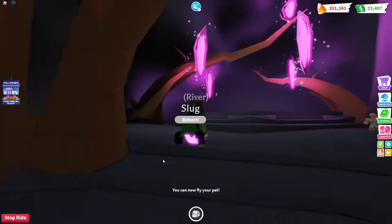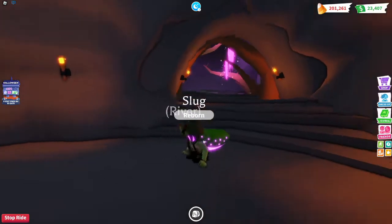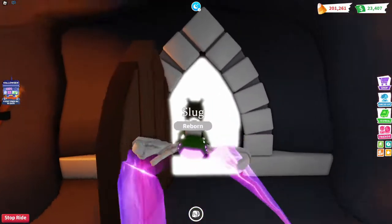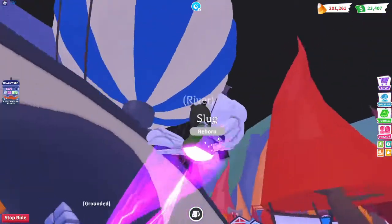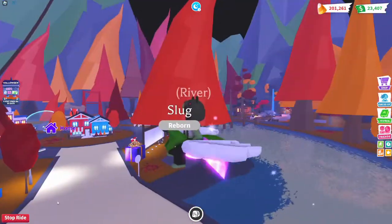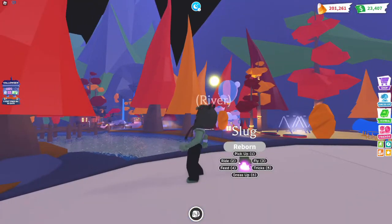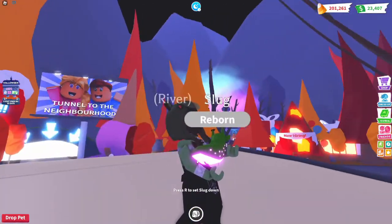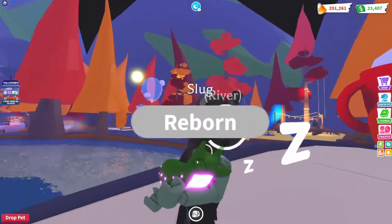Oh my gosh — it's a little short, but honestly it's really cute. And then fly — oh my gosh, it's kind of adorable. I like the slug a lot, but I think I have to say that the neon evil basilisk that I made and the neon lava dragon that I made are a little bit better than the slug.